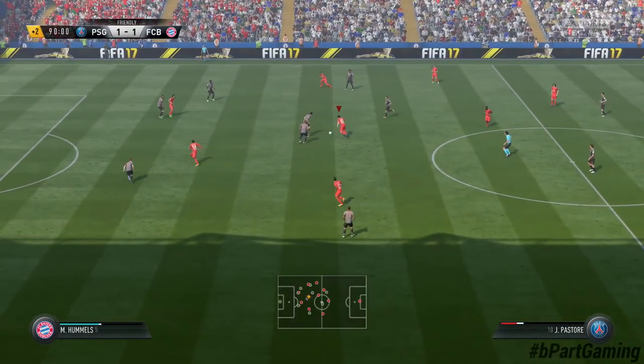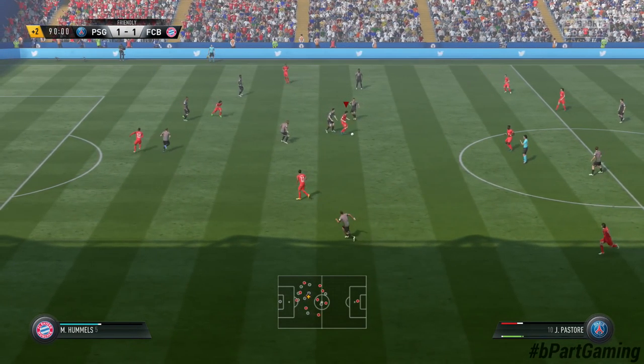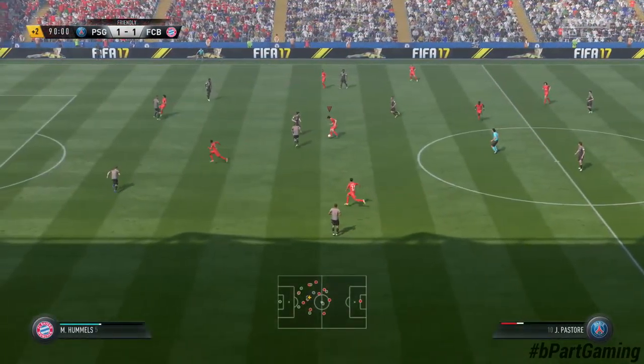We already talked about skill moves like stepovers. Here you can see how I failed to surprise the opponent with stepovers and the ball is completely open for him to take. You can try to rescue situations like this by using the shielding function.